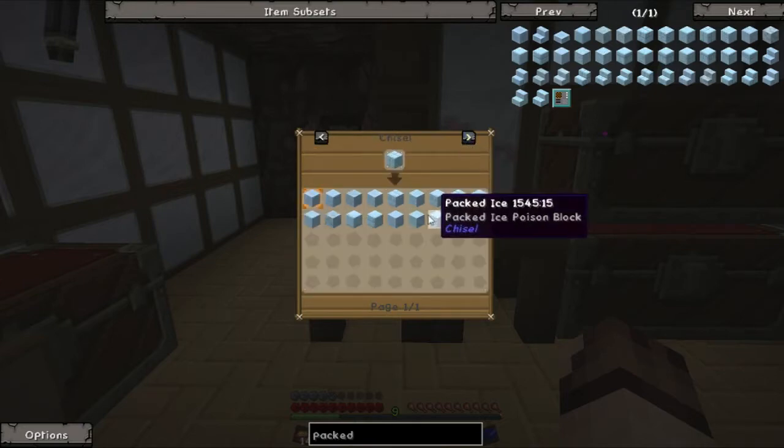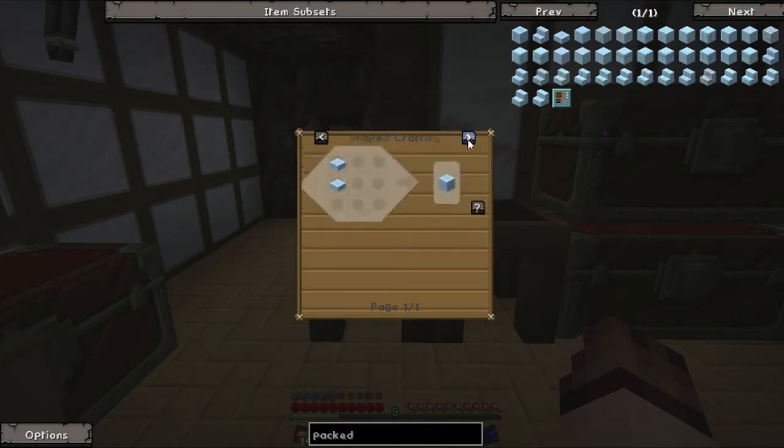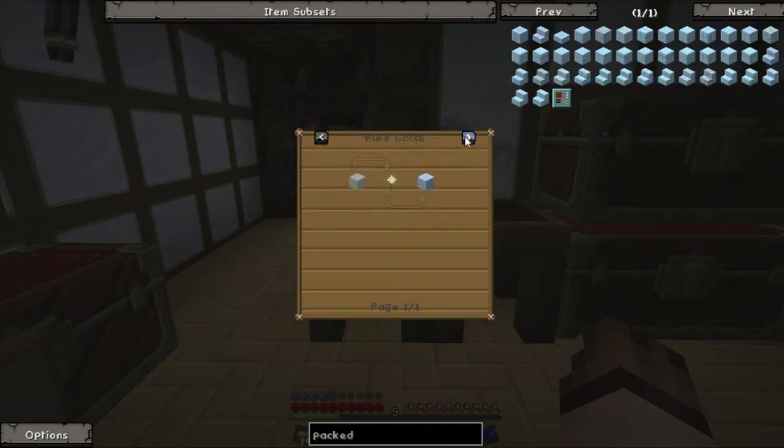Looking at the recipes in the compressor — chisel gives packed ice variants, but I don't need any of that. It looks like the pure daisy is the way to go, which is cool because it's a bit of a magic episode so we could probably use that.